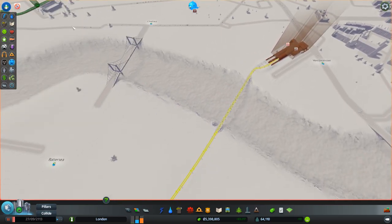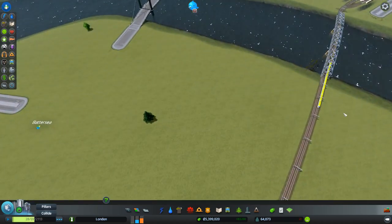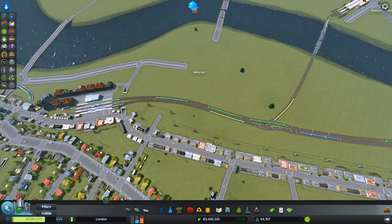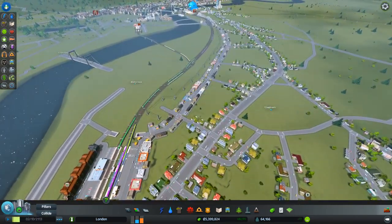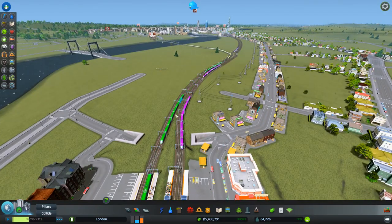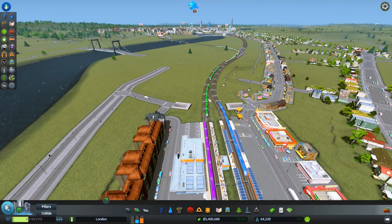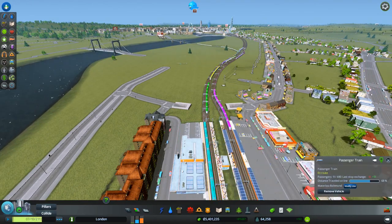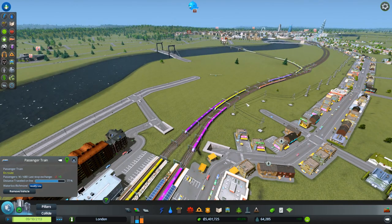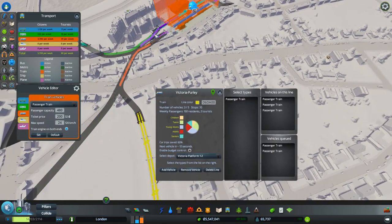We got it done eventually. Let's crank this up. Here's our first train coming out of Victoria, headed off down to Purley, joining the huge queue of trains trying to get through Clapham Junction — which is a little bit of a nightmare. I'm going to have to set these to have a gap between them, because you can see like four green trains one after the other, which is not good.